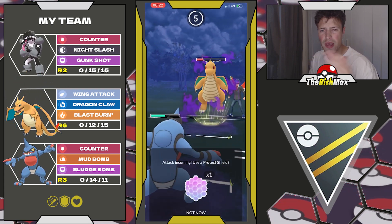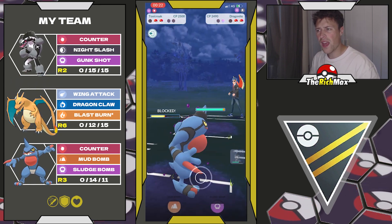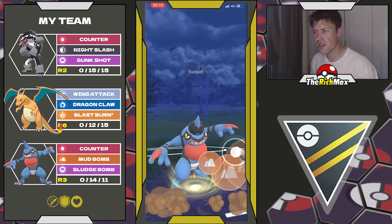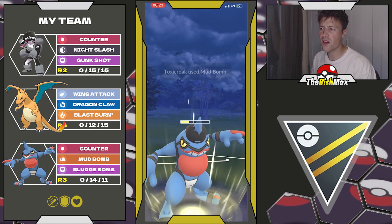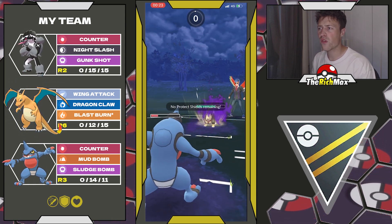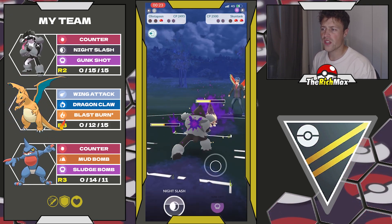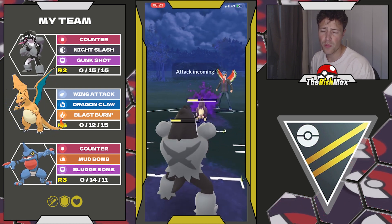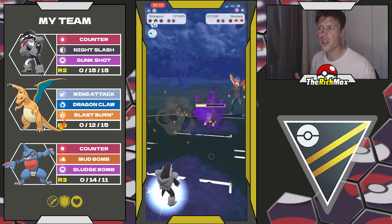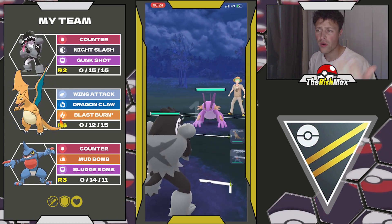If I would have just stayed in — and this is what I mean with having the ABA line — I think I would have won straight away. People like to play out that lead Pokemon because they see the Counter user and they're not expecting another Counter user in the back as well. Because I swapped out, it allowed them to just stay in and go for multiple Dragon Claws, putting me in a range where they can easily go for a Crunch. Yeah, we get outpaced there and that's really unfortunate.